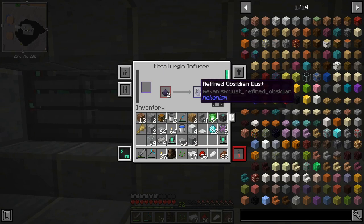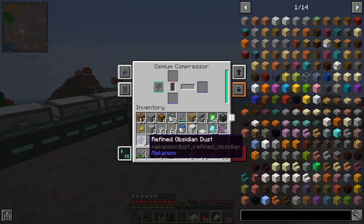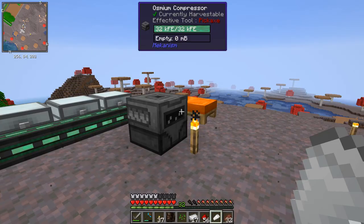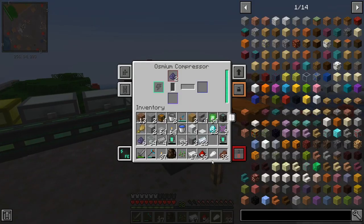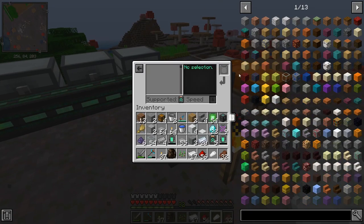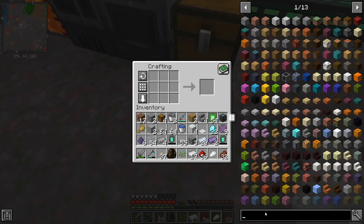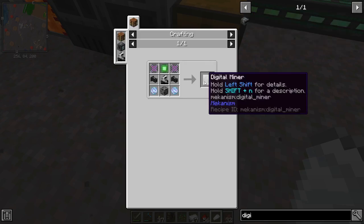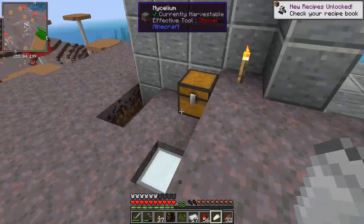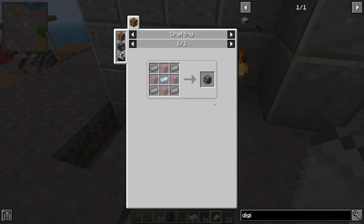Running a little low so I need to put some more through the enrichment chamber first. Let's put two enriched obsidian in and some osmium as well, and I've got five speed upgrades spare so let's put those into this machine too. Now we've got our two refined obsidian ingots so we can do a bit more crafting. That's the robot done — excellent. We've got three out of nine done, and we've got some more atomic alloys. Now for logistical sorters — let's craft a couple of pistons.